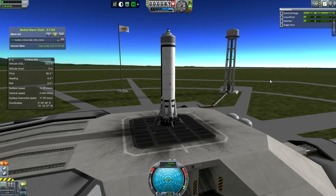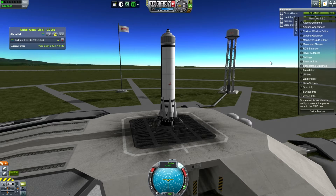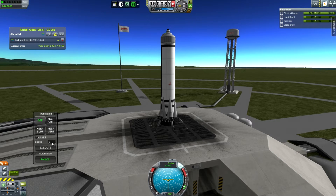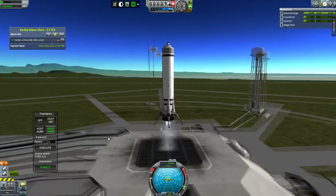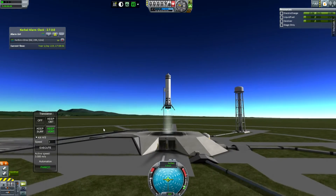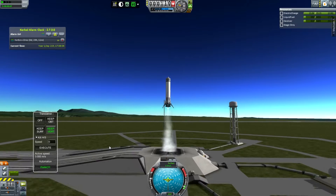Hey guys, this is KSP with Tape, and today you join me for episode 38 of Solar Civilization. We are on the launch pad with another one of my grasshopper-style vehicles, or more a Falcon 9 reusable style vehicle — although this one hopefully won't explode like the Falcon 9 reusable test vehicle. This is actually just a slightly altered version of my Triton 1 main stage.